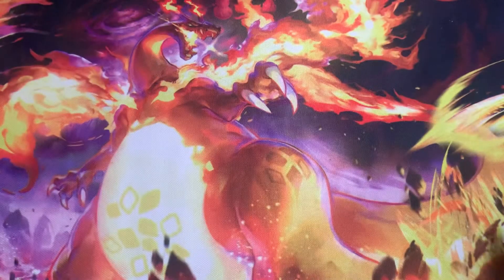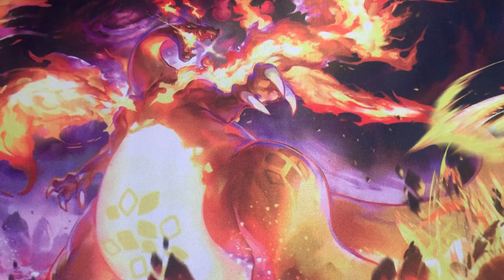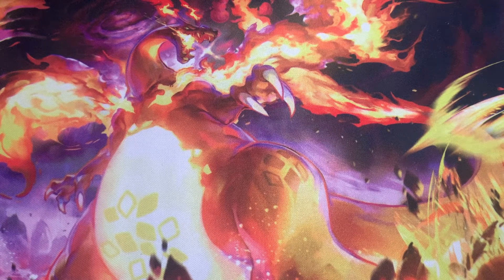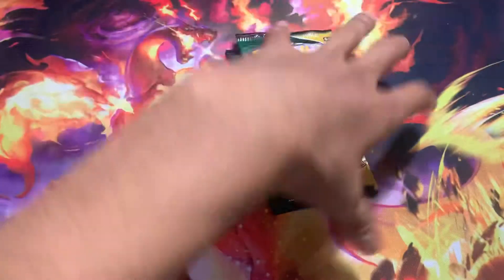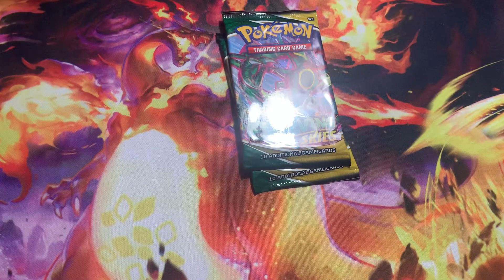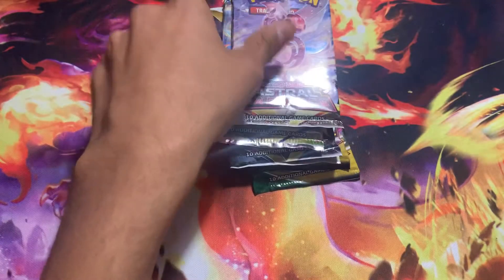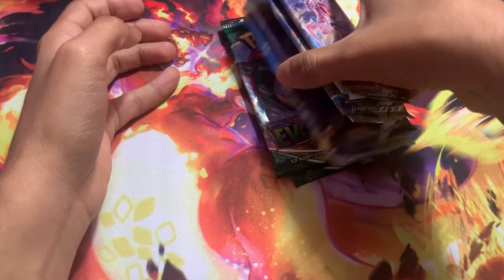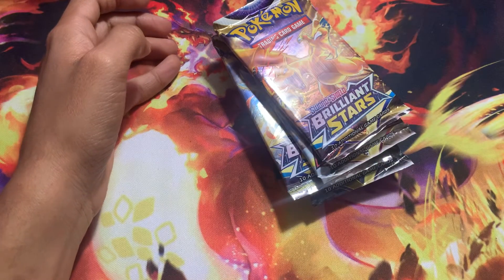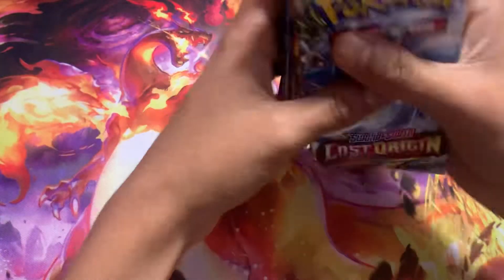We do have a lot of packs, but we're only gonna open 8 for this video. So I'm gonna pick and choose. We're definitely gonna do Evolving Skies — there are only two Evolving Skies packs. We'll do one Lost Origin, one Astral Radiant, one Brilliant Stars, another Astral Radiant — two Astral Radiants, two Brilliant Stars, and one more Lost Origin. So it should be 2-2 of each.